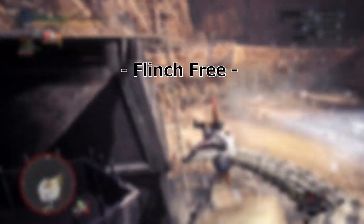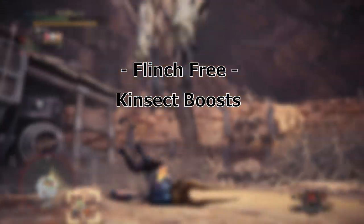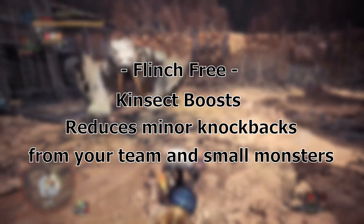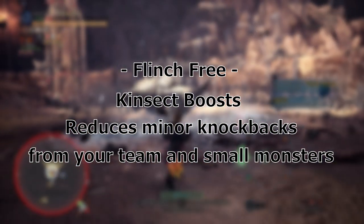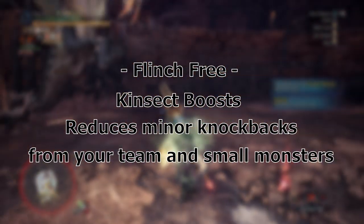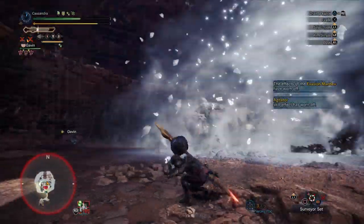To the skills at hand then: Flinch Free gives currently unknown boosts to your Kinsect Extracts. However, it is also used for reducing minor knockbacks — for instance from Jagras, Shamos, or Cece attacks, some larger monster bumps as well, but most importantly, knockback from other players you choose to hunt with. Hammer really enjoyed this for its Big Bang combo. Now with the Iceborne update, this enhances your Kinsect buff resistances.